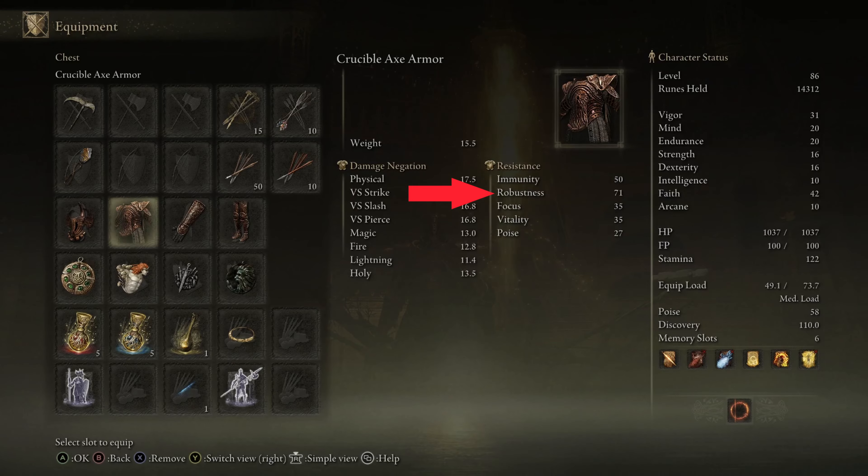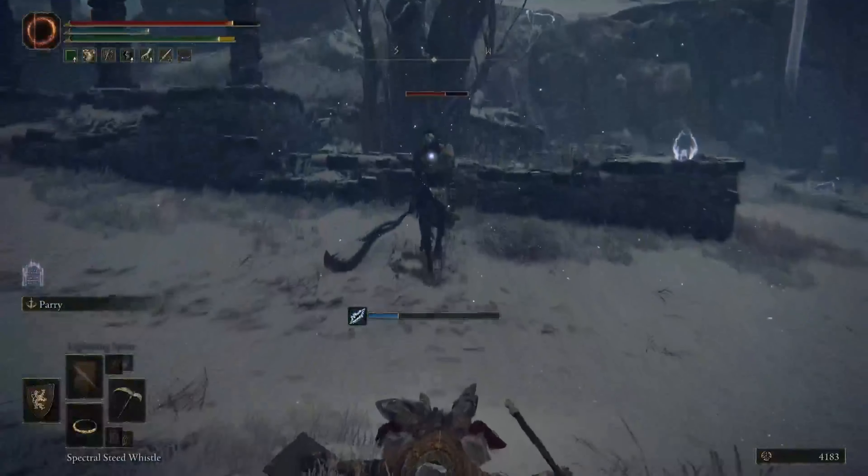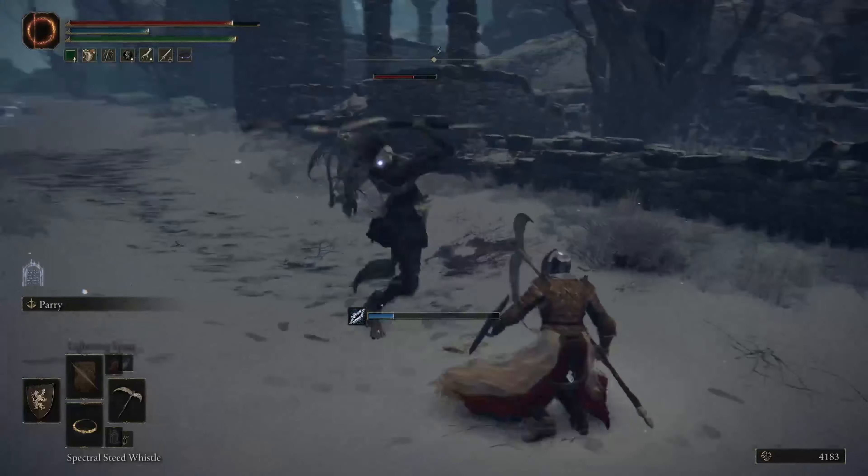Next is robustness, which is how resistant to hemorrhage and frostbite you are. The higher the number, the lower your susceptibility is to bleed and frostbite.